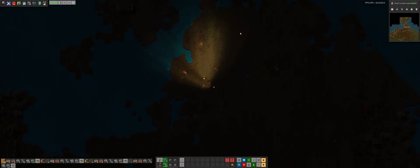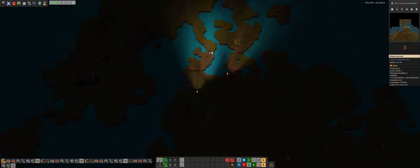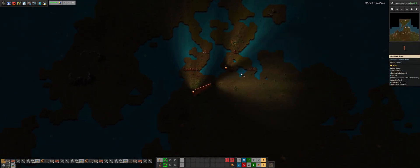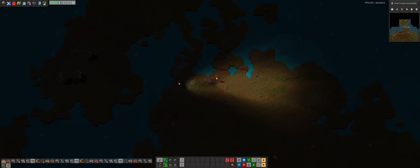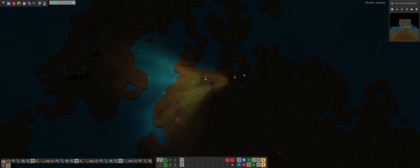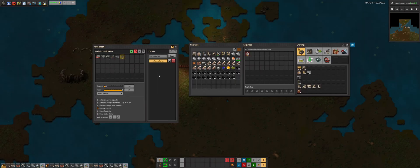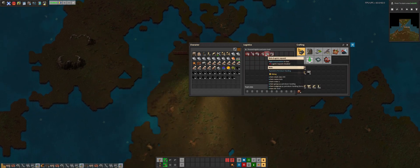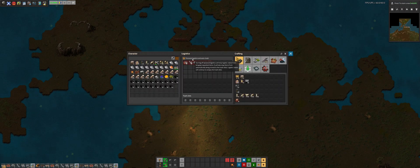I'm just going to set up here while I do my logistics. Go repair here, get some defenses. I will sit here while I do my logistics chest — my handy hand setup. I've set it up, I called it intermediaries. We have copper cable, iron stick, iron gear, wheel, air core inductors, bolts, and small parts. We'll save it and turn it on.